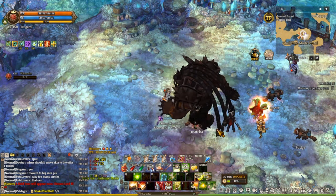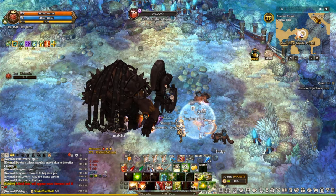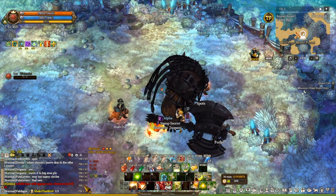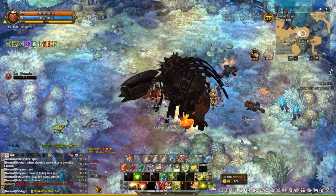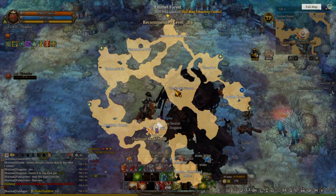We are at the field boss location. This is actually only available for Channel 1, so make sure you're on Channel 1 before the field boss spawns. The field boss spawns 10 minutes after the notifications. Right now it's 2:28, so we have one more minute. Demon Lord Blood spawns over here, Demon Lord Zara over here, and Demon Lord Noels over here.